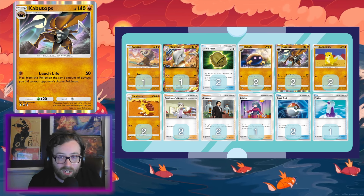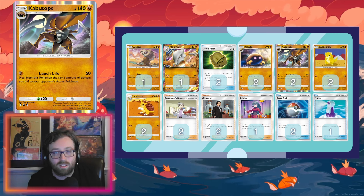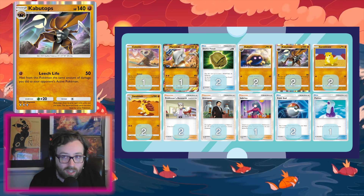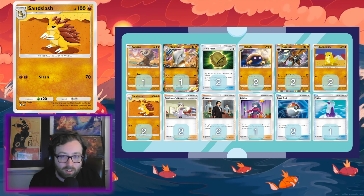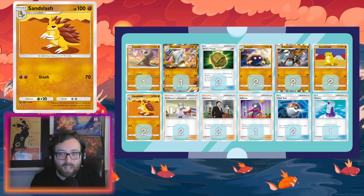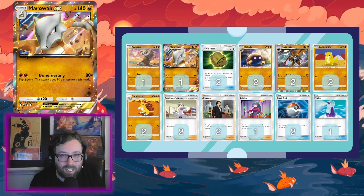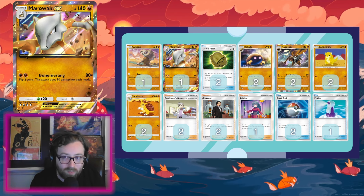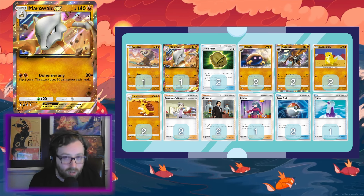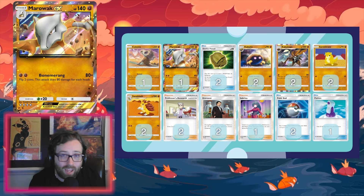I've been a little hesitant on some stage two evolutions because sometimes you don't get your pieces — you're missing your final evolution or maybe you don't get the Dome Fossil. But I was pleasantly surprised at how often the deck performed well. Sandshrew is our main basic, evolving into Sandslash — a good beater with 100 HP and 70 damage. We also have one Cubone and one Marowak EX. Being light on EX Pokemon forces the opponent to knock out three of our Pokemon instead of just two.